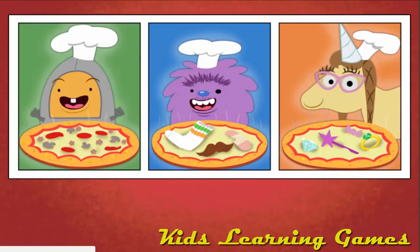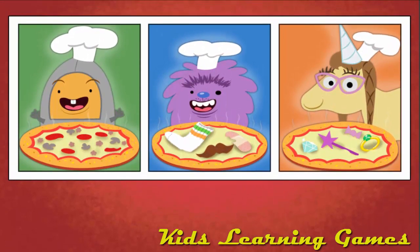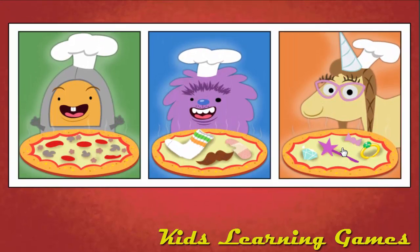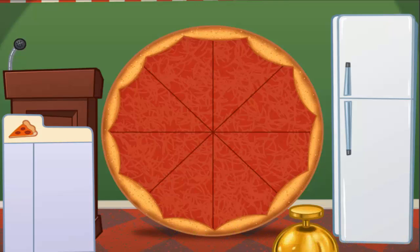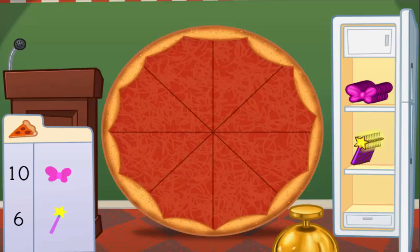Let's make pizza! First, choose what type of pizza you want to make. Pretty pizza! Welcome to Penelope's Pretty Pizza Palace. Today we're going to add up pizza toppings. Drag items from the fridge and put them on the pizza. Click the bell when the toppings are just right. Make a pizza with 16 toppings. Add 10 bows and 6 wands.